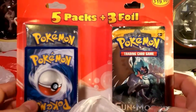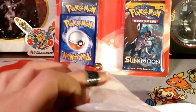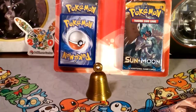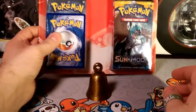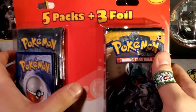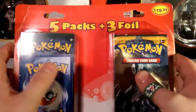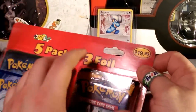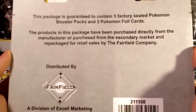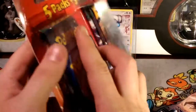So we found this weird thing — five packs and three foils for 20 bucks. That's probably expensive, but by Target standards they charge like four bucks a pack, so five packs times four is 20 bucks, plus you get three extra foils. That's the reason the Fairfield company does that. These are factory-sealed Pokémon booster packs with three foil Pokémon promos. We also grabbed an Ultra Prism pack.